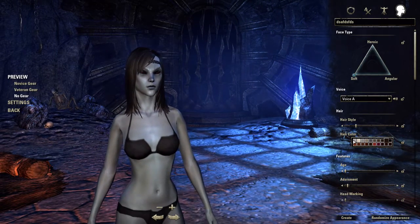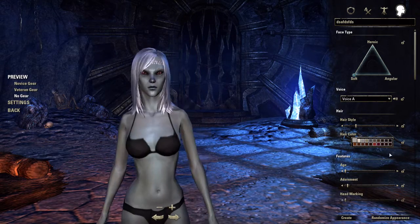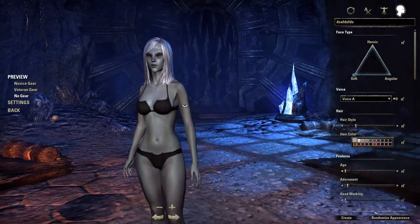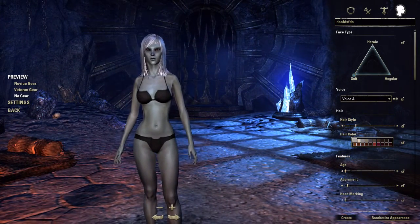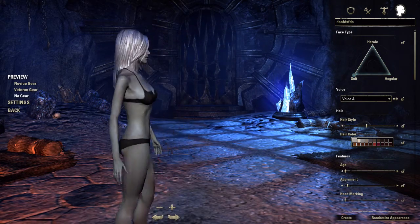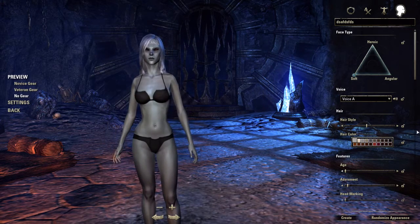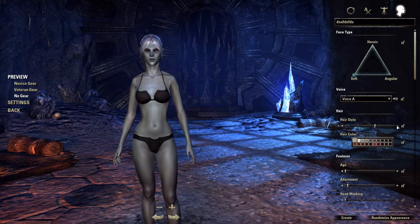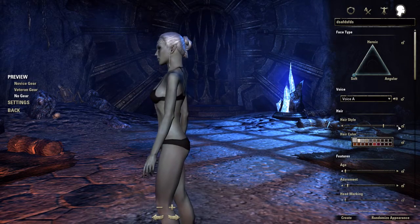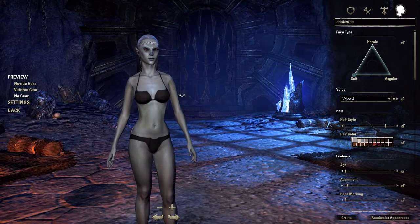Hair color - you probably want the brightest hair color there is. For this character it would probably be this one. Hairstyle is important - you're going to want the longest hair. For other races, this hairstyle is the most optimal because other races don't always have the best hairstyles. But if you have a race that does have a better one, go with that. Not all races have the best hairstyle, so if it doesn't, go back to the one I was originally on.